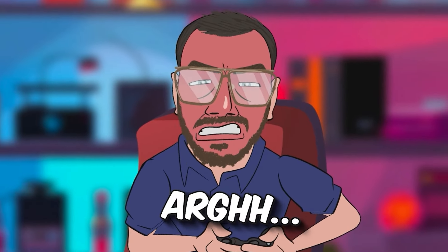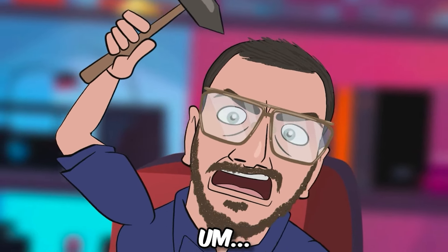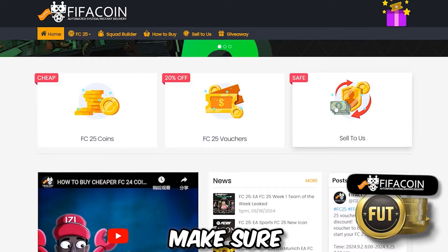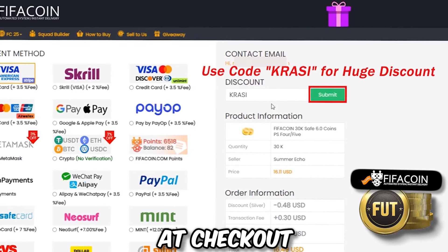It's time to open the first ever icon SBC on the Road to Glory account! If you want to buy cheap, safe, and reliable FC25 coins, make sure to visit fifacoin.com and use 'crossy' at checkout for a cool discount.